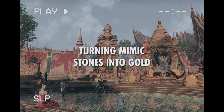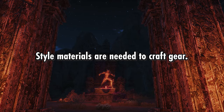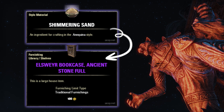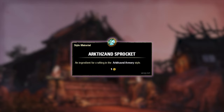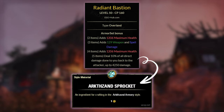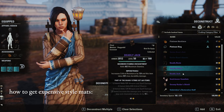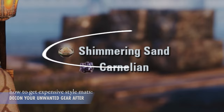Here's how. As mentioned previously, style materials are necessary in order to craft gear of a certain style. They are also needed to craft furnishings of a related style. For example, Shimmering Sand — or as some people call it, Kitty Litter — has a chance to drop upon deconstructing gear in the Anequina style, and it is necessary in order to craft Elsweyr-themed furnishings. Arc Sand Sprockets have a chance to drop upon deconstructing gear of the Arc Sand Armory style, and they are needed to craft Markarth-themed furnishings. Because some of these style materials are needed to craft furnishings, that makes them fairly valuable items. It's worth considering doing DLC zone dailies and deconstructing relevant gear for a chance to receive these style mats and then sell them on the market.